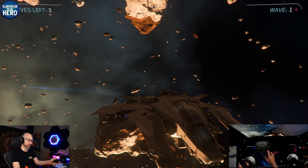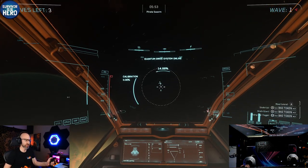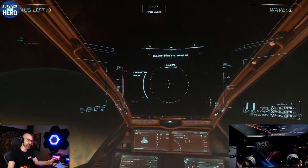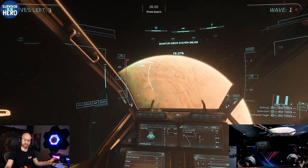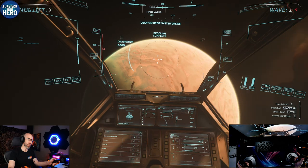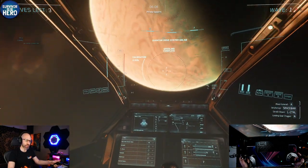It's a pretty simple setup. There's the quantum drive — press it in. And then if I want, I can ping — super easy tapping. If I move the hat up and down on the right stick, we are moving the SCM speed limiter. So I can adjust that.